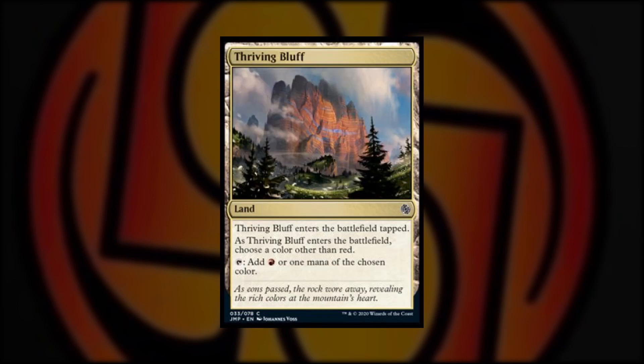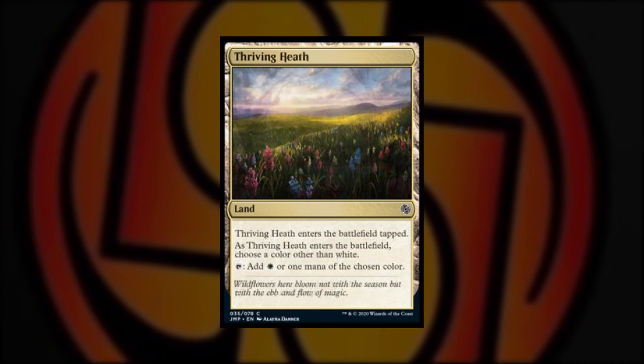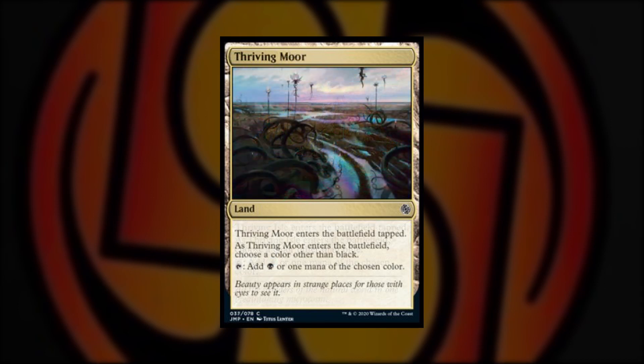There are also these neat dual-colored tap lands called Thriving Lands. Each one is tied to a specific color but also allows the player to name its second color as its enter-the-battlefield ability.